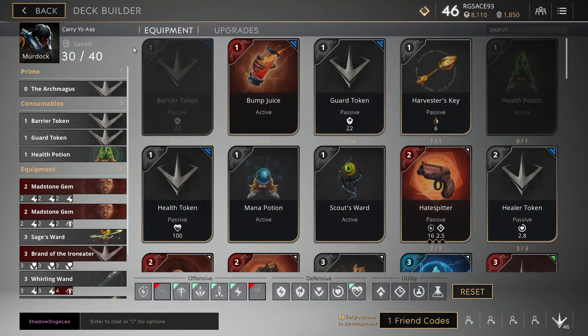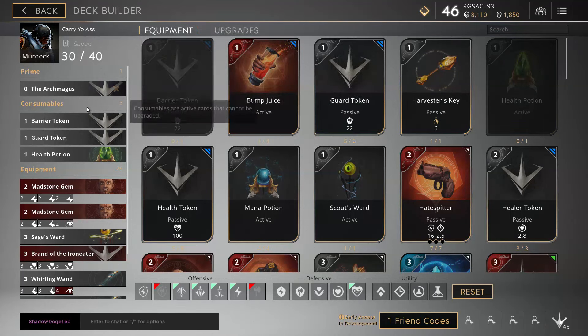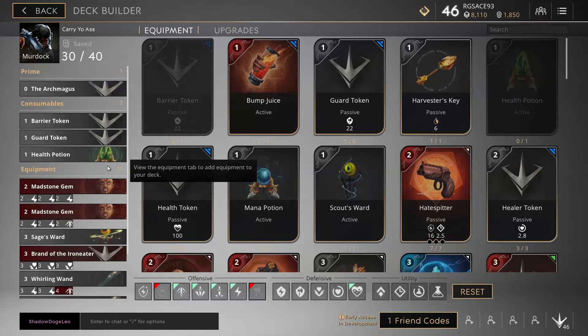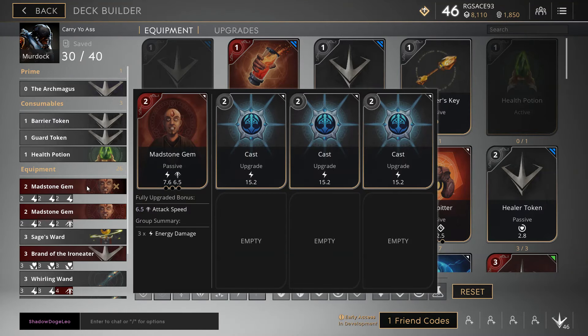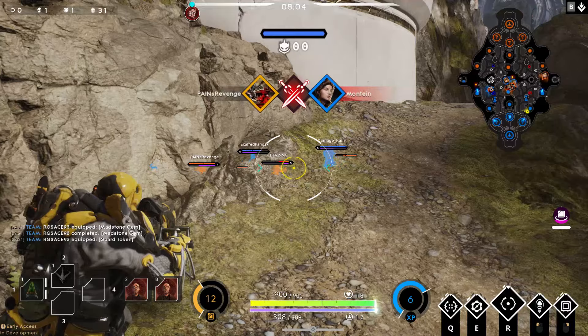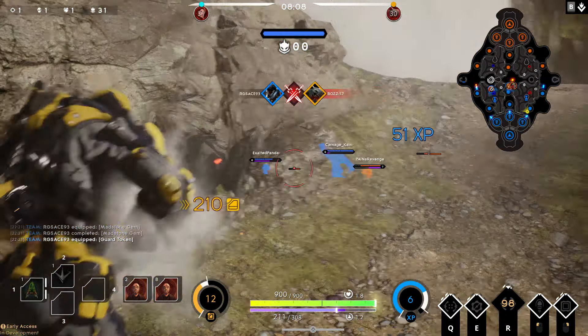Let's start off with your deck. We of course want the Archmagus as our prime card, a barrier token and guard token as well as a health potion. I only take the barrier token and guard token because I don't have any cast tokens, so if you have a cast token you should definitely take those instead. Next we have our 2 madstone gems: the first with 3 casts and the second with 2 casts and a kinetic. This will give you a lot of damage and some attack speed, and you already start to become a threat early on.